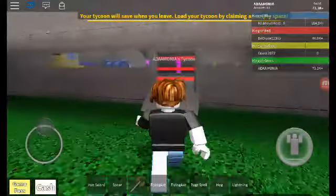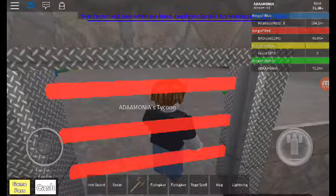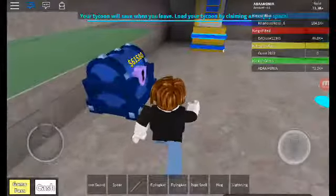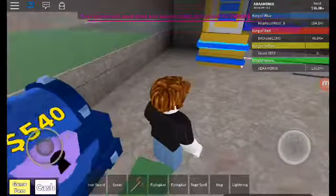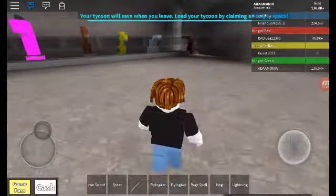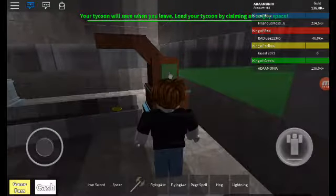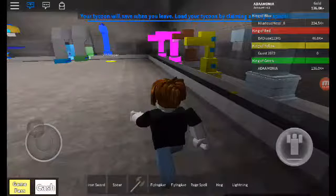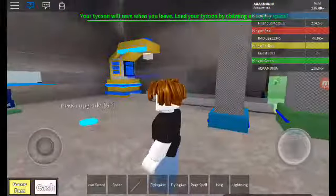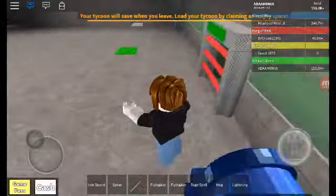Now we're going to be looking at the inside because we've already seen the weapons. As you can see this is Adam Monia's tycoon - if you want to follow me my name is Adam Monia, capital A capital D capital A capital M capital O capital N capital I capital A. We got I think it's a magical chest or a super magical chest where you get your money from, then we have the click dropper which lets you click coins. We have the first dropper, second dropper, third dropper, then the baby dragon thing, the mini pekka thing, then the king dropper which is really good. I got everything except the robux stuff.